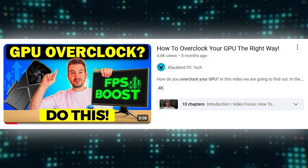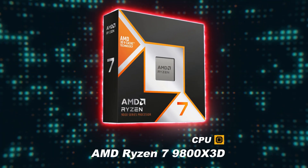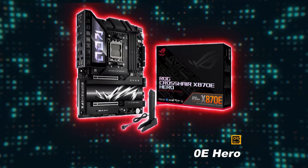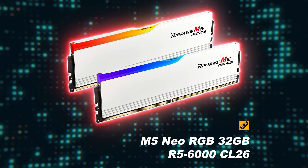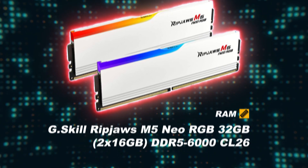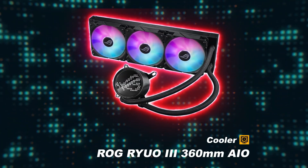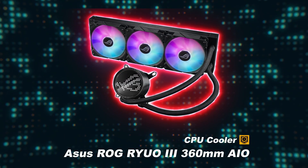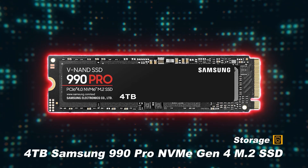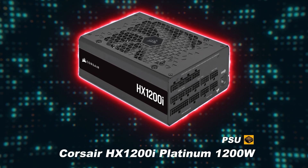In this video, I'll provide you with a step-by-step guide on how to overclock your GPU the right way, allowing you to increase performance without impacting stability. The test system I'm using is my AMD AM5 Open Bench Table with an AMD Ryzen 7 9800X3D, ASUS ROG Crosshair X870E Hero motherboard, G.Skill RipJaws M5 Neo RGB 32GB DDR5-6000 CL26 RAM, MSI GeForce RTX 5070 Ti Ventus 3X OC GPU, ASUS ROG RIO3 360mm AIO cooler, 4TB Samsung 990 Pro NVMe Gen 4 M.2 SSD, and a Corsair HX1200i Platinum 1200W PSU.